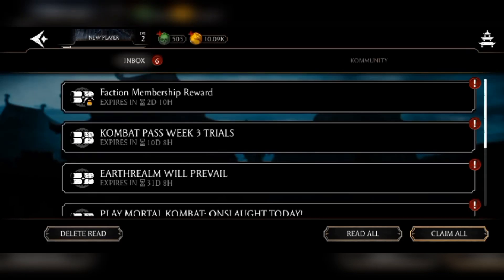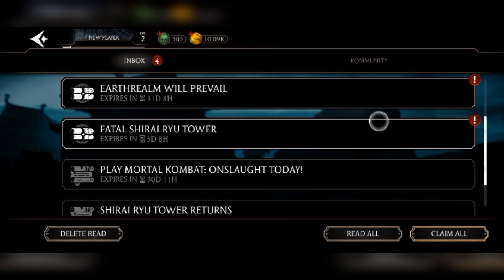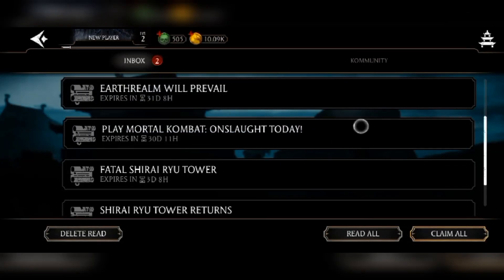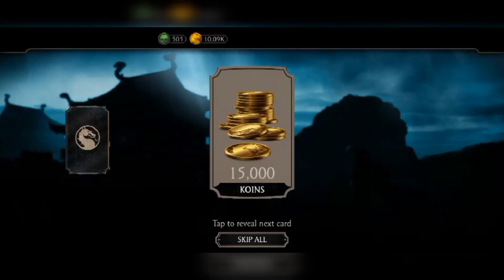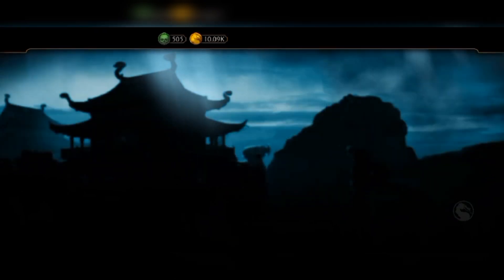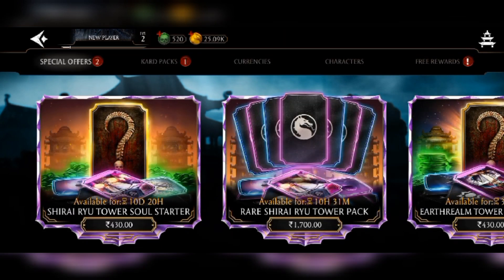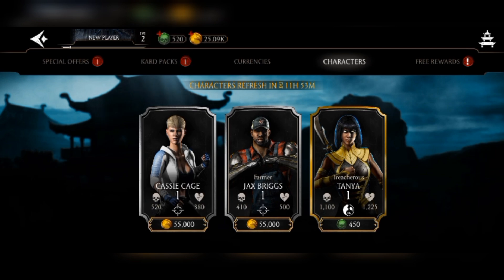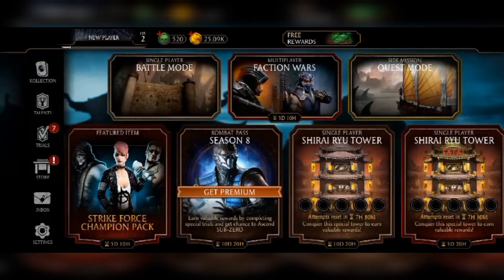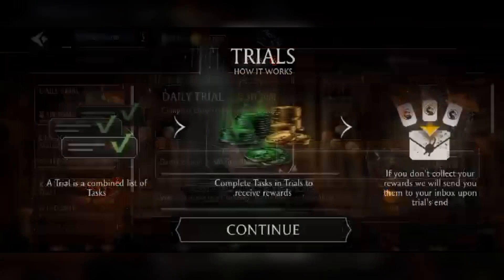If I had downloaded this game when the Klassic Scorpion celebration pack was going on, I could have gotten some other stuff. There's nothing out there — only faction membership reward: 15,000 coins and 15 souls. The available packs are paid only. I'll tell him to wait for combat cup — Johnny, Sonya — or classic characters. The Krypt is locked until level 25. These are the available trials.